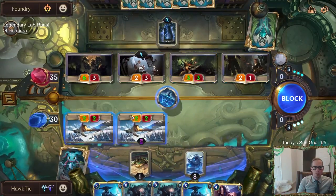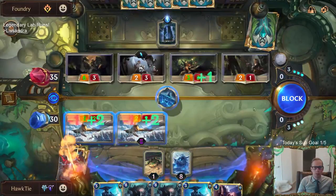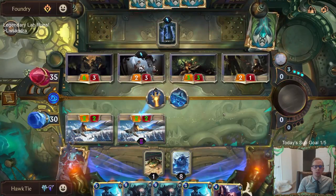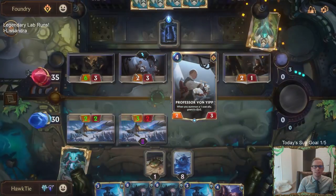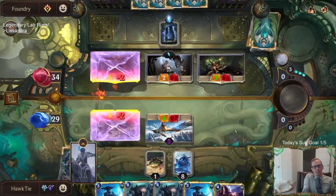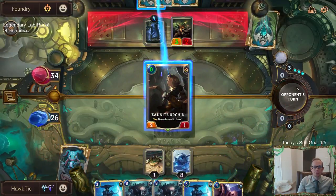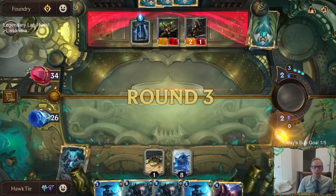Block here, block here. Need to kill that Professor Vanya. Oh — it survives damage and gets the plus one plus one from Endurance. Never mind, it worked out! It's not just plus one plus zero, it's plus one plus one. We got Vanya out of here.